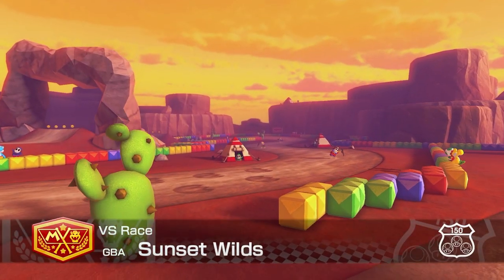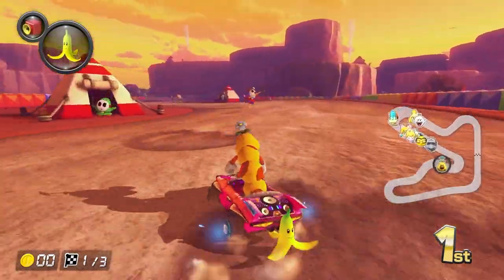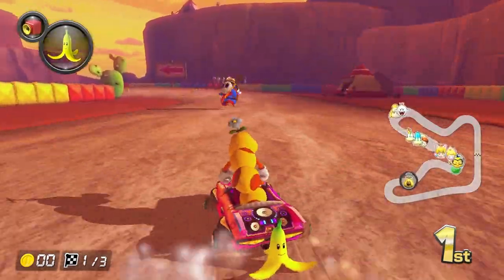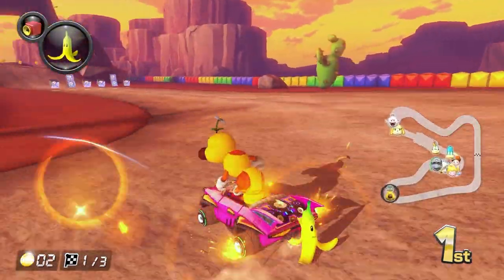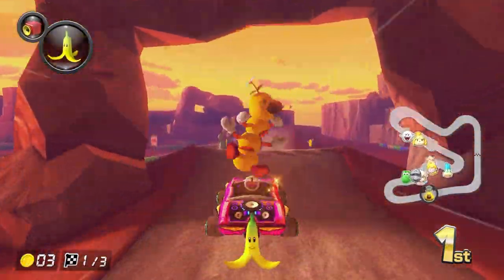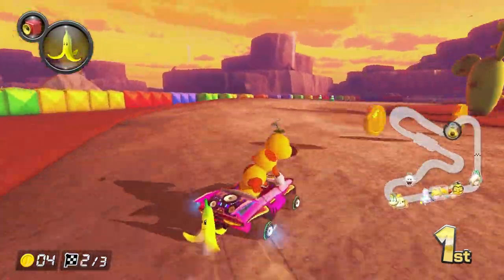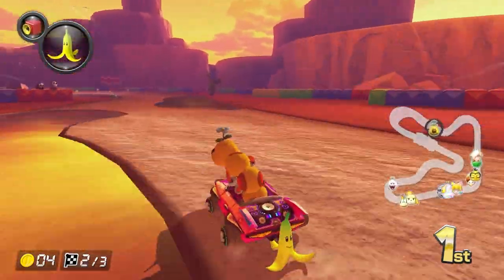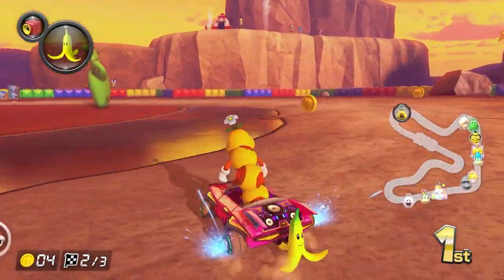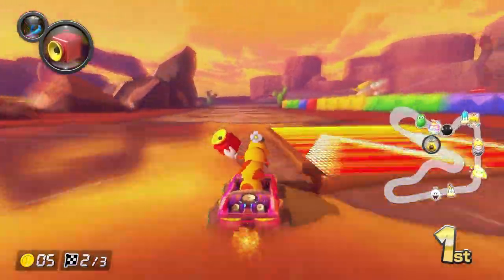At number 3 is GBA Sunset Wilds, and the best way to describe this track is useless, because it adds nothing of value to Mario Kart 8 Deluxe. There is nothing in this course that hasn't been done already. Even the desert theme is similar to Calamari Desert, which is, by the way, an actual good course. Sunset Wilds is a pretty flat track, and Nintendo just added one bumpy section at the end. What makes this track even worse is that Nintendo took out a certain feature. In Mario Kart Super Circuit, this course would have the sun set and the sky change colors as you completed laps. For some reason, Nintendo just ditched this, and it really makes the remake of this track lifeless and sucky.